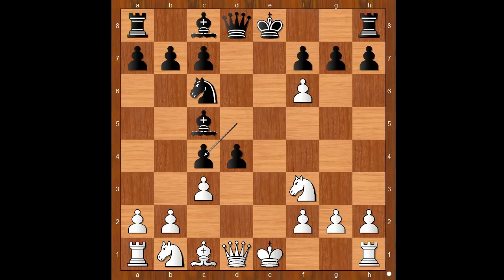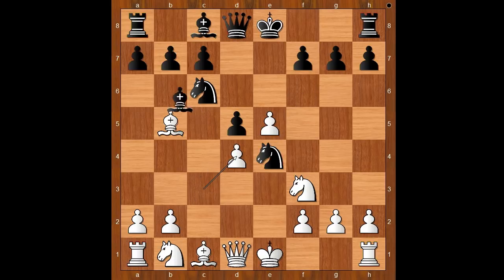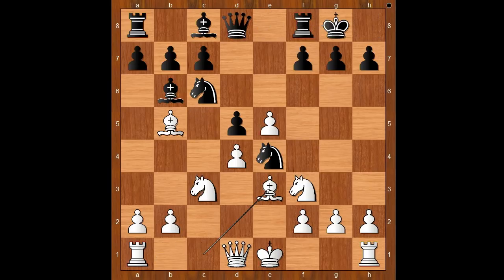Back to our game. Bishop to b5, knight to e4, c takes on d4, bishop to b6. Bishop to b4 check is the most played move and then white usually plays bishop to d2. Back to our game.